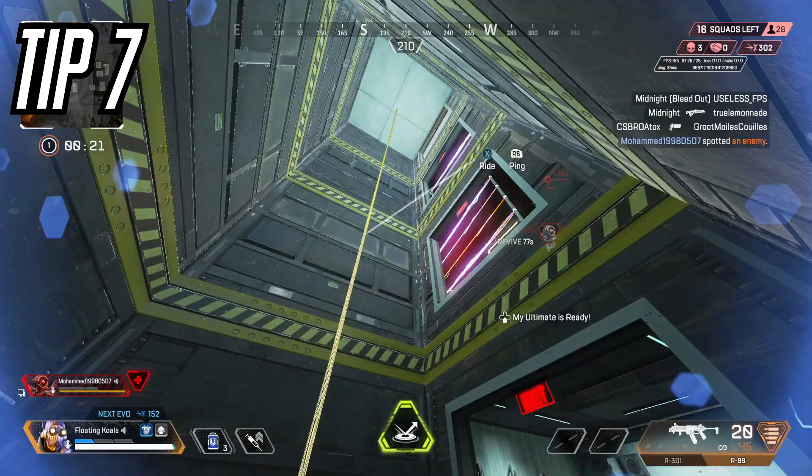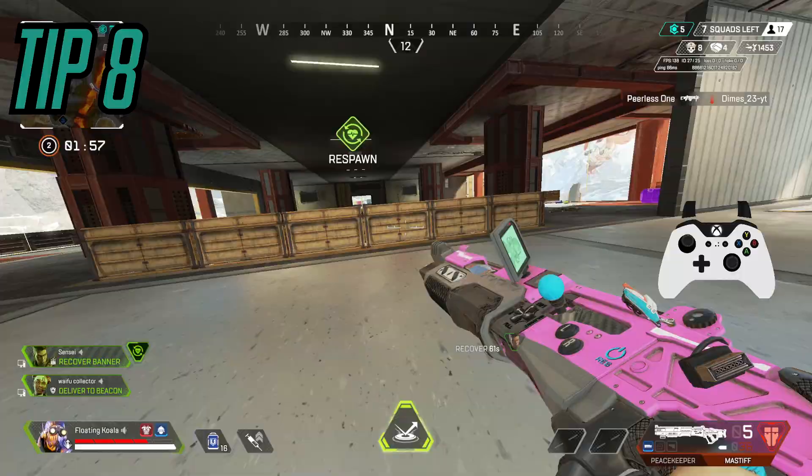Tip number seven: fighting a Watson makes me sad. A way you can counter her fences, especially in a zipline building, is by jumping off the zipline and mantling on the floor that the fence is on. You can then either beam them or destroy the fences.